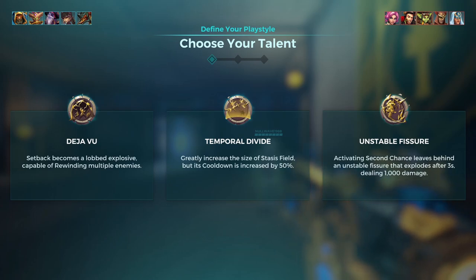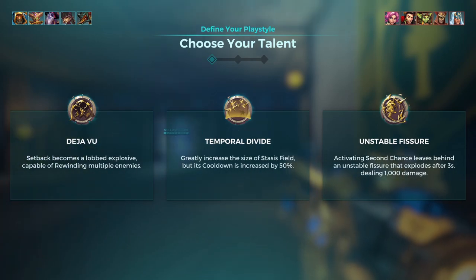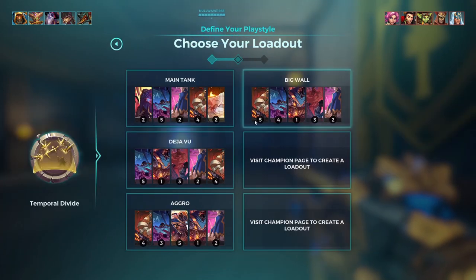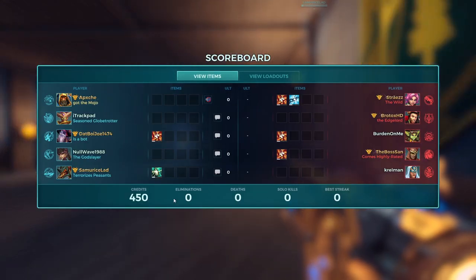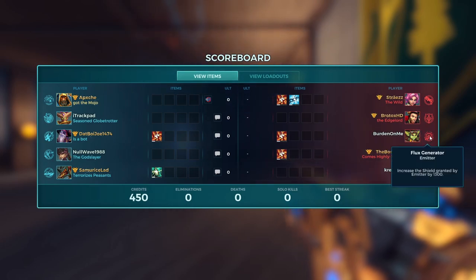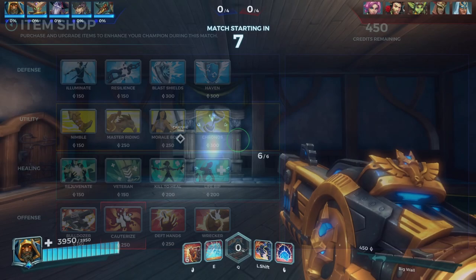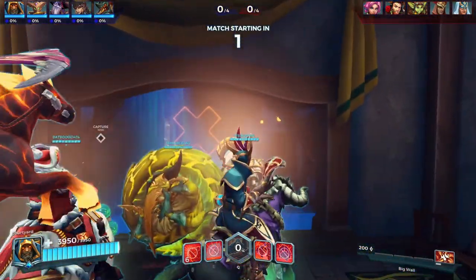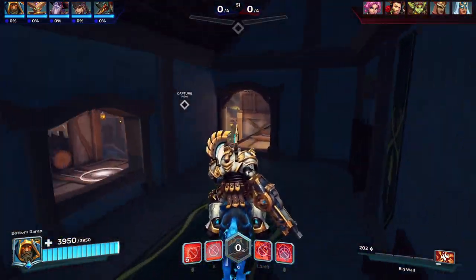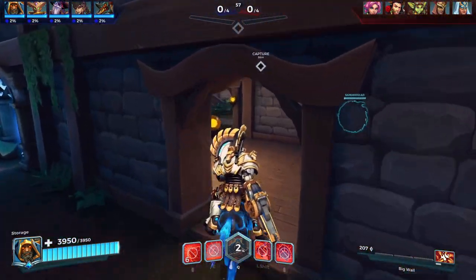Alright, we're in the gameplay now. Looking at the map — Temporal Divide looks pretty nice, it's going to give my team a lot of opportunity to poke. I might go big shield here; it'll be hard to get resets but I think I'll be okay. The map is a little more accessible. We got Cauterize — we're going to start with Cauterize. My team is going to rely on my shield to make plays.